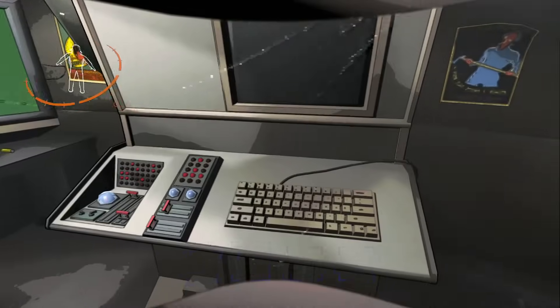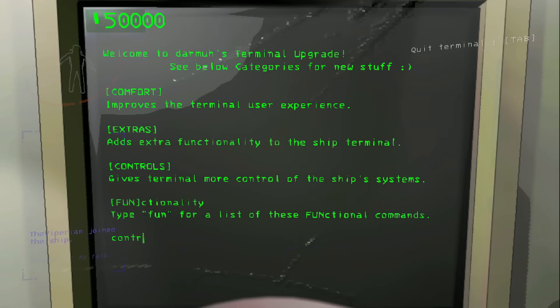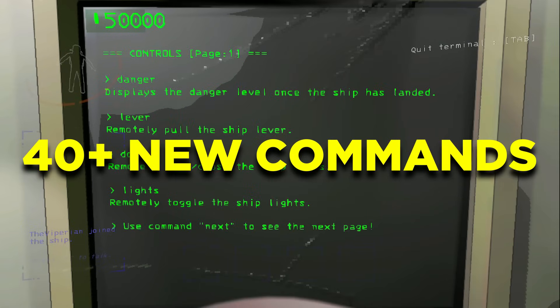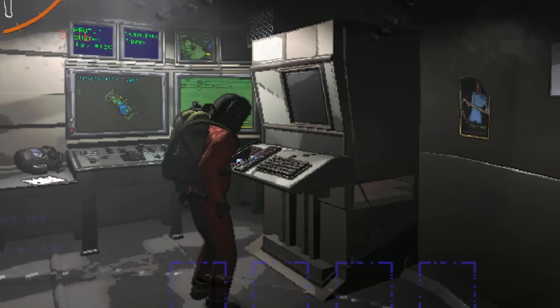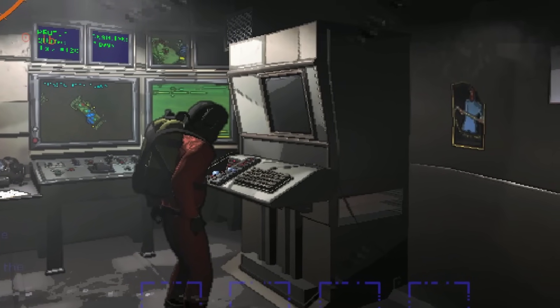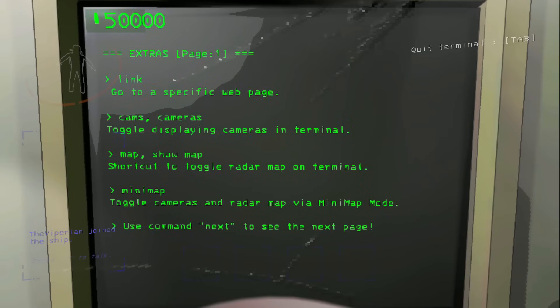For mod number 2, this is the Darmos Terminal Staff mod. This is a completely configurable terminal mod that adds more than 40 new useful commands to the terminal. Not only does it add new commands, but you can also see what your friends are doing on the terminal now. 40 commands is nothing to scoff at, so here are some examples of the new commands.